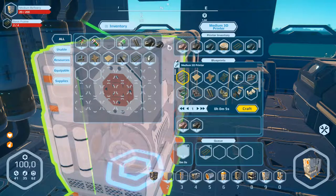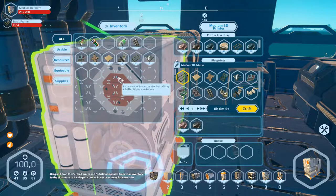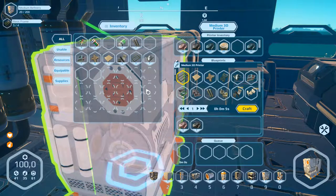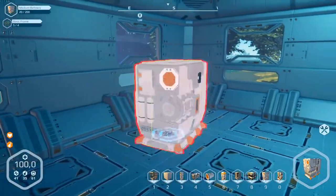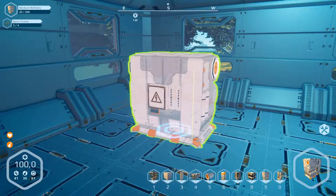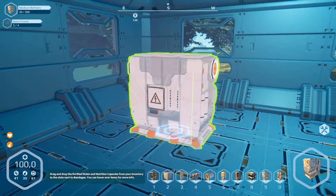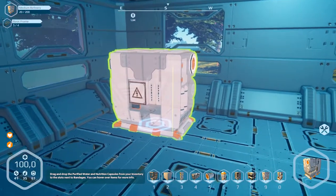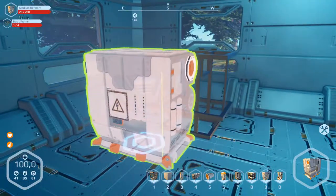Take this into here. It's all done. Take the frames. Exit and build this machine over here. So it's ready.